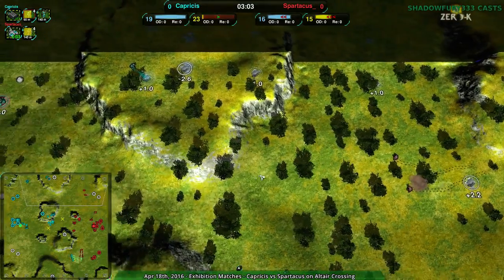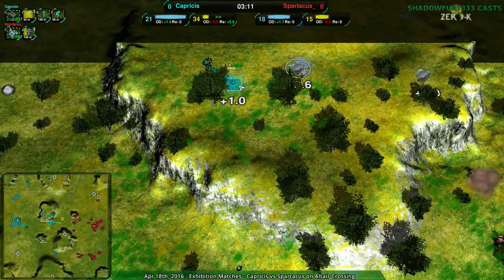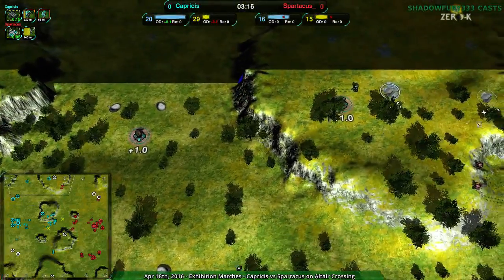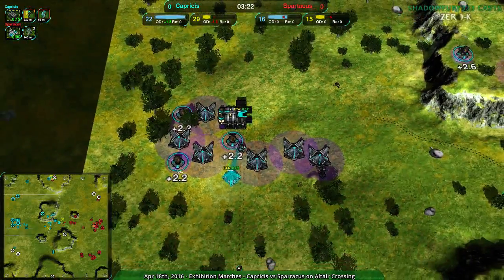Spartacus has either figured it out or just decided on principle to do some counter-raiding, and that's exactly what they're doing. That could be very effective. Capricious doesn't have a lot of workers to respond to this, so as soon as they see these bandits, they're probably going to lose this conjurer.